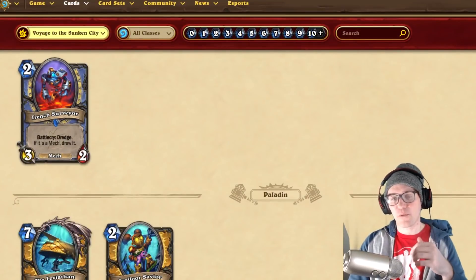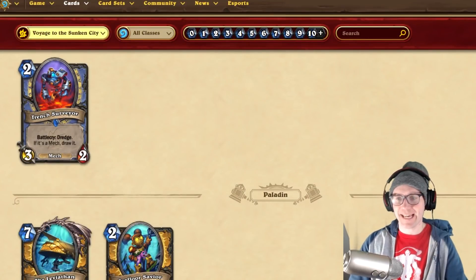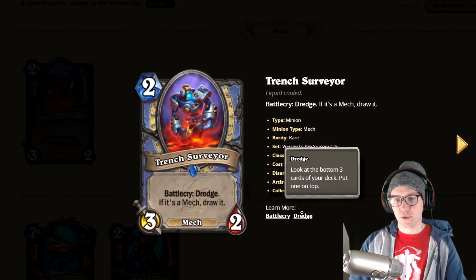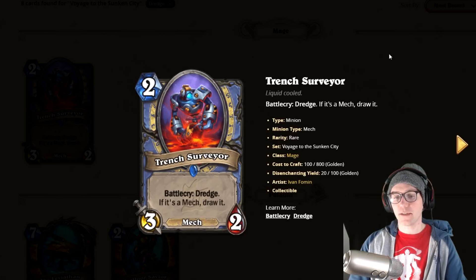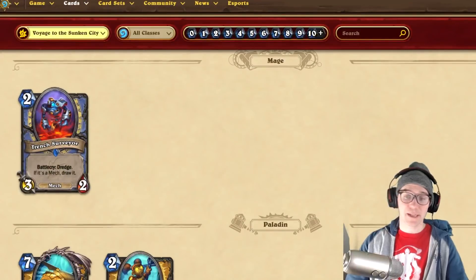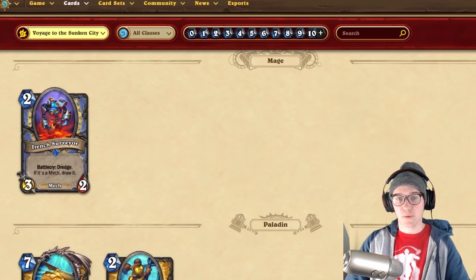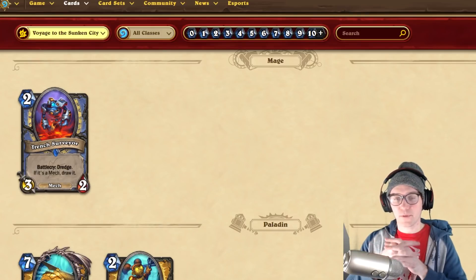Today I want to talk about the new Dredge mechanic. For those who don't know what it does: you look at the bottom three cards of your deck and put one on top. So it's tutoring — it's also getting cards that you might not be able to see and tutor otherwise. On its own it's not that powerful, but when combined with other things it can make a card 10 to 15 times stronger.